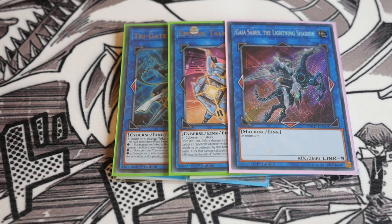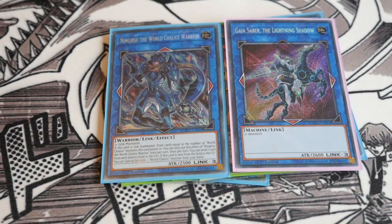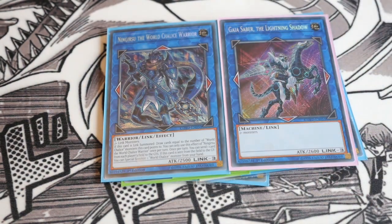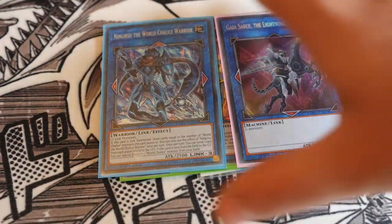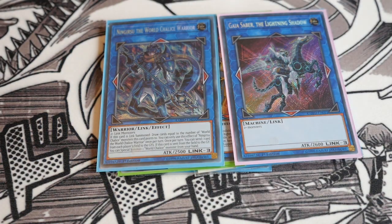Gaia Saber can be really important in the deck. The one Ningirsu the World Chalice Warrior — because he's non-targeting removal, and since you play loads of link monsters, just putting two link monsters together gets you there. You'd probably make two Link Spiders and then go into Ningirsu, or use three tokens into Gaia Saber, get another monster on board, and use two link monsters to get into Ningirsu. It opens up more plays and can help contribute to your mutual link as well.